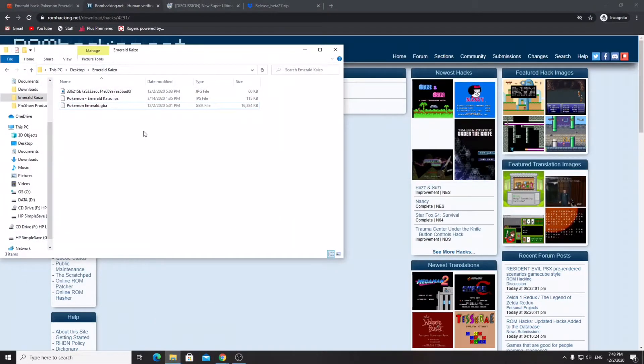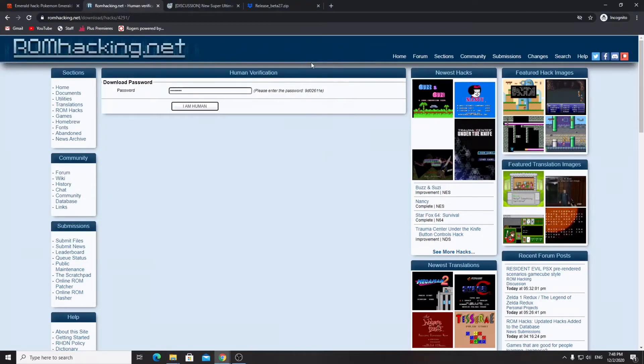Another thing you're obviously going to need is a Pokemon Emerald Game Boy Advance file — the .gba ROM. These can be found online, and I'll also link a video I made in the description which shows you how to get Pokemon ROMs from your actual Game Boy Advance cartridge. If you actually own a copy of the game, that video shows you how to take that ROM from the cartridge and put it onto your computer.